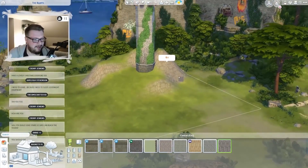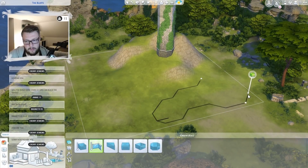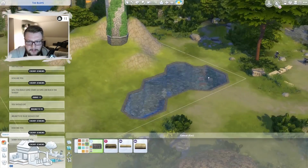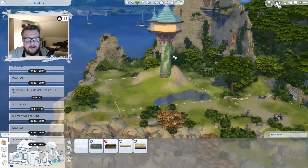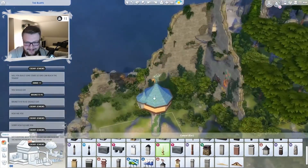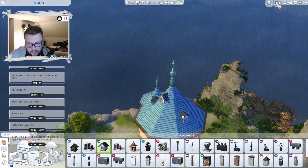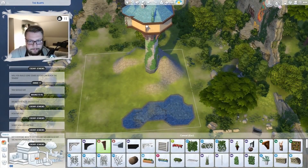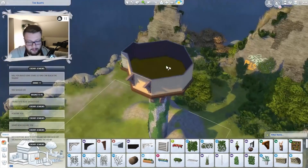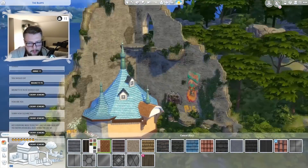I chose the lot here in Windenburg where the Bluffs is - that's the name of the lot where we're currently building. I felt like it was just the most excluded place in The Sims, really alone and kind of on its own. The big space behind the tower with this fallen-down castle wall thing fit really well - except for the graffiti, it fit really well with trying to make it look secluded. It's kind of overlooking the water, which I also really liked, especially in the showcase video at the end.